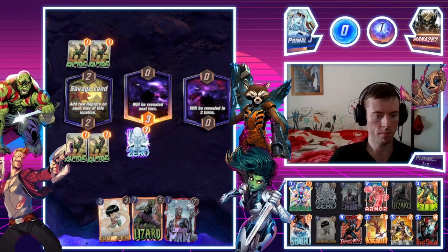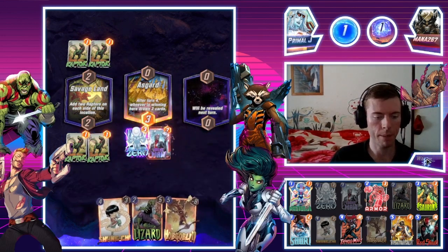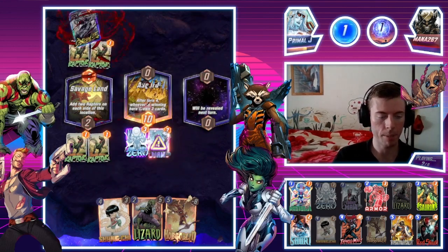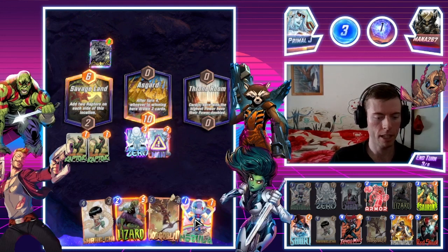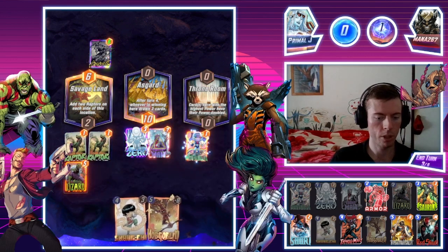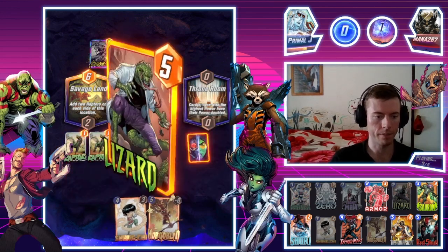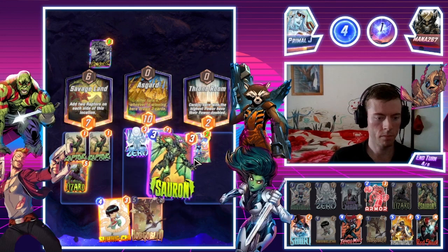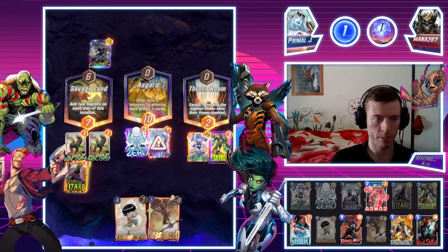We'll do Zero in the middle, then Ebony Maw — we'll go straight into the middle after Zero. Grandfather is doing well and grandmother is doing well at the moment, so I'm very happy about that. There's a bit of a destruction deck going on here. We've got Nebula — it's not the best. We'll go Lizard left, then Nebula on the right for now. Sauron always comes in handy just in case we get Red Skull — they may also have a sneaky Infernal on turn six.